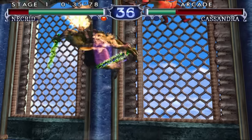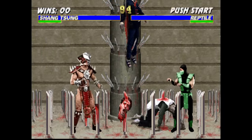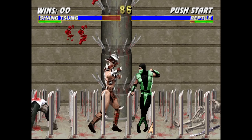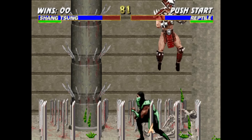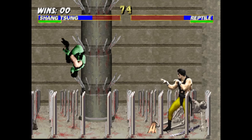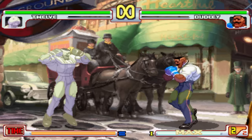The first category we'll start with is the shapeshifter. The shapeshifter is a character that usually has their own moveset, but after a certain input or move, they're able to temporarily or permanently transform into another character, copying their looks and their moveset. A few examples of the shapeshifter are Shang Tsung from Mortal Kombat and 12 from Street Fighter Third Strike.